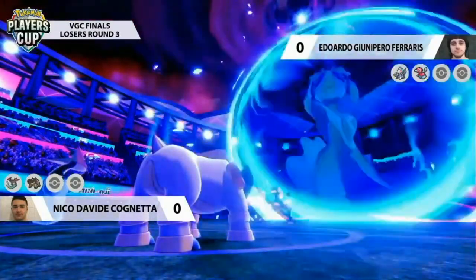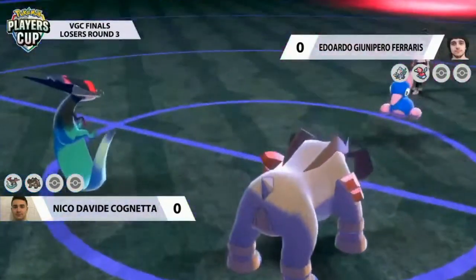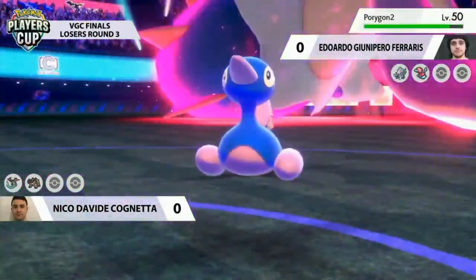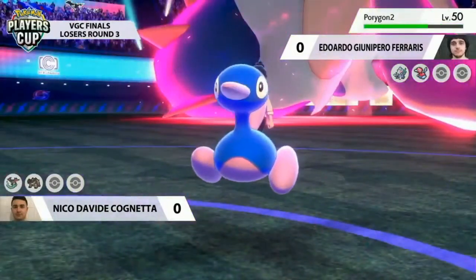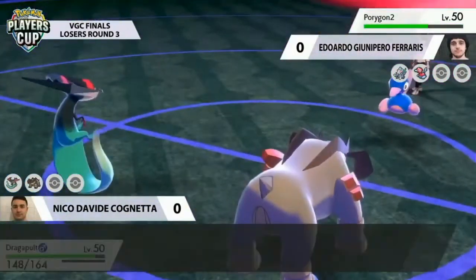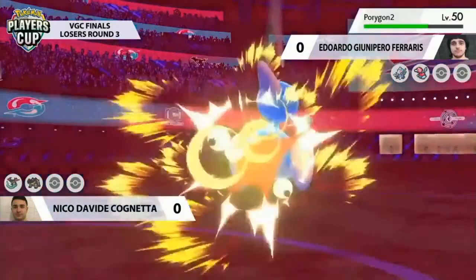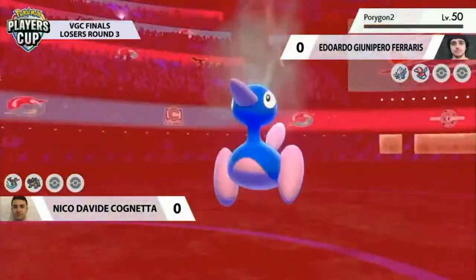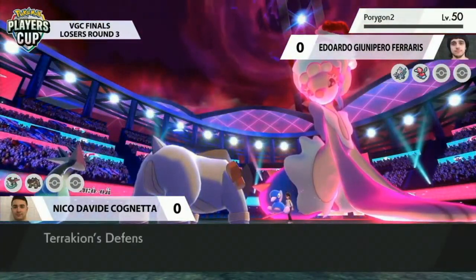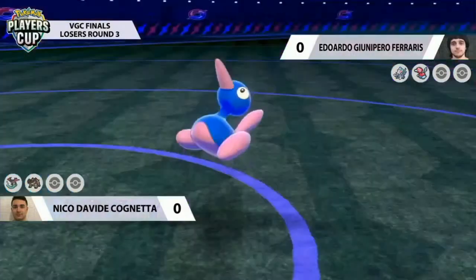Porygon2 is always in a prime position to be a perfect trick room Pokémon. No Dynamax on Nico's side — Dragon Darts come out and connect into that Porygon2, dealing a decent chunk of damage, but nowhere near enough to stop it. Terrakion is the offensive threat though — follows up with Close Combat and picks up the KO, so Nico manages to remove the trick room threat straight away.